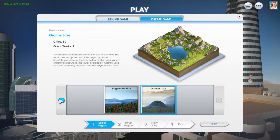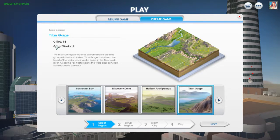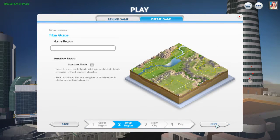That's not good enough. We want Titan Gorge — 16 cities and four great works. Sounds good to me.